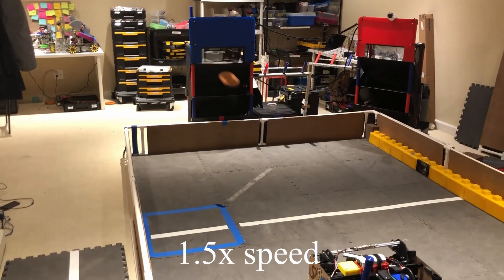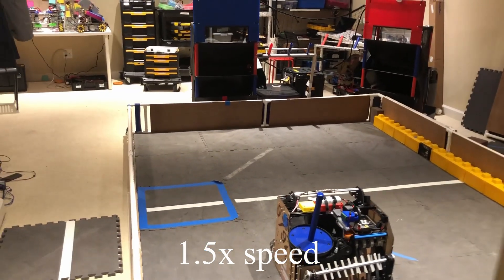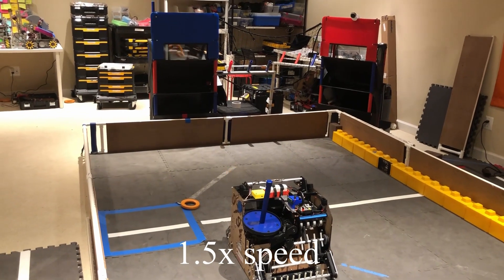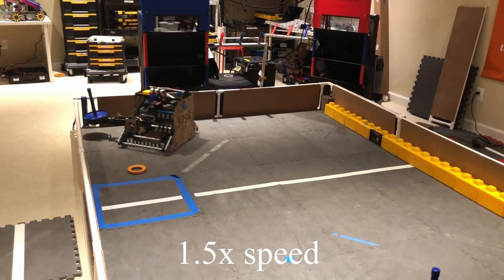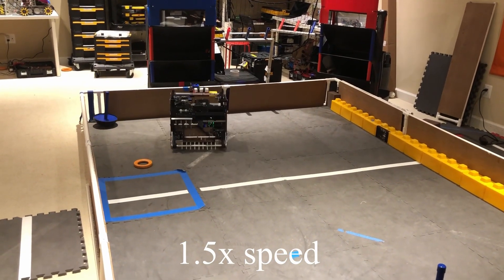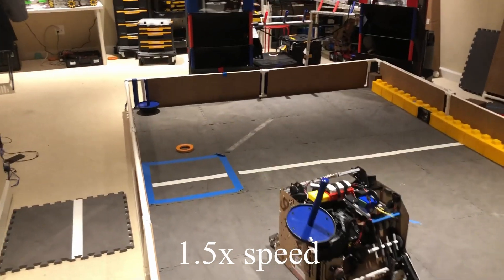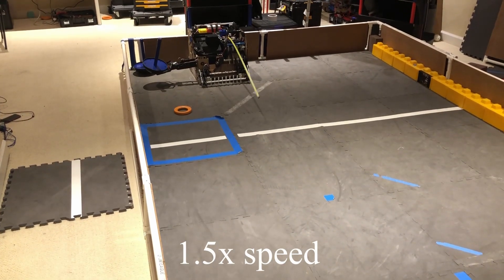The first thing Master Yi does in Autonomous is score the three preloaded rings. Then Master Yi picks up and scores the starter stack rings. After that, Master Yi scores the preloaded wobble goal as well as picks up and scores the second wobble goal. In Zone C, Master Yi uses a taint measure to park, so at the beginning of tally-up he always has a wobble goal on him.